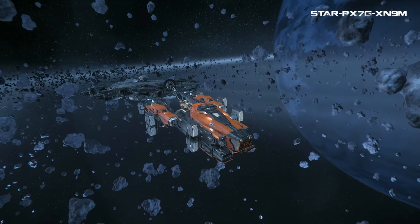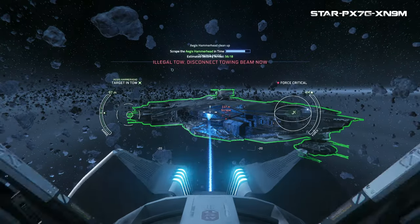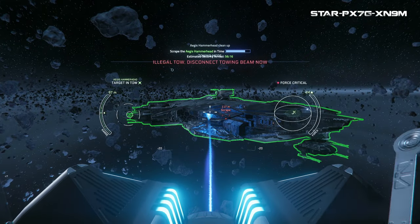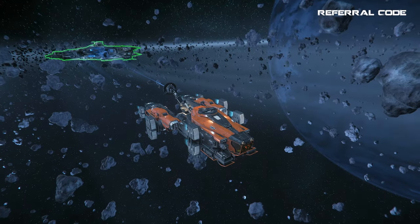Anyway, get out there to the hammerhead, back up to it, then using your tractor beam grab it and begin towing it away. Make sure you only activate the tractor beam once and then go, because this will save you credits — more on that in a minute.